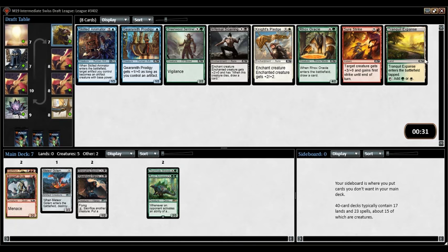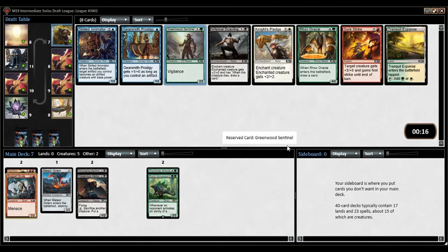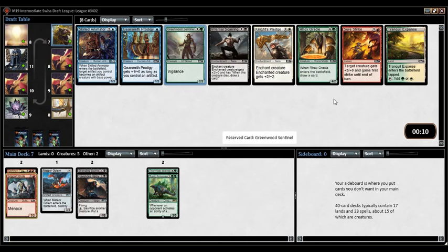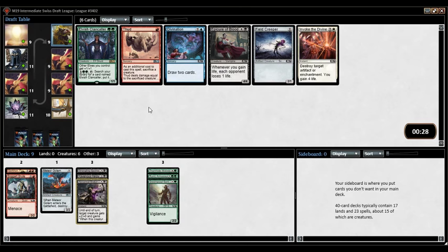But then there's also green. Another pack where there's not really a great pick — probably going to be Greenwood Sentinel. I don't like Skilled Animator and I'm not going into a fourth color for it anyway. There's Roc's Oracle, which is extremely overrated, but not particularly great. I'll play one or two. I'll play a lot more if I have the cards that care about four-power creatures, but I'd rather just have a little curve filler.